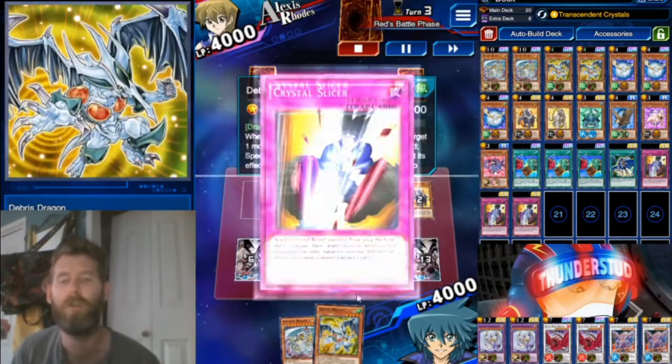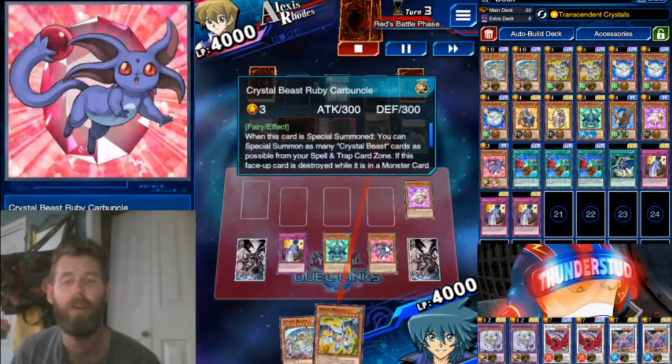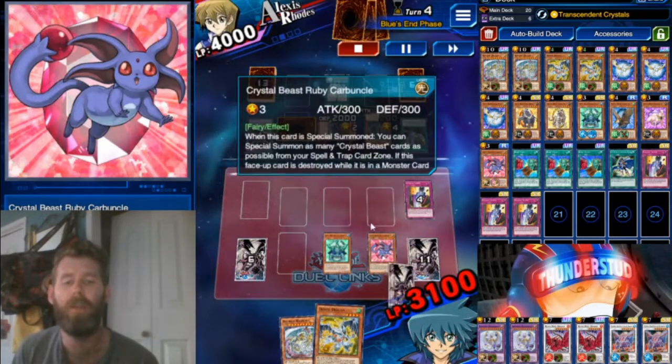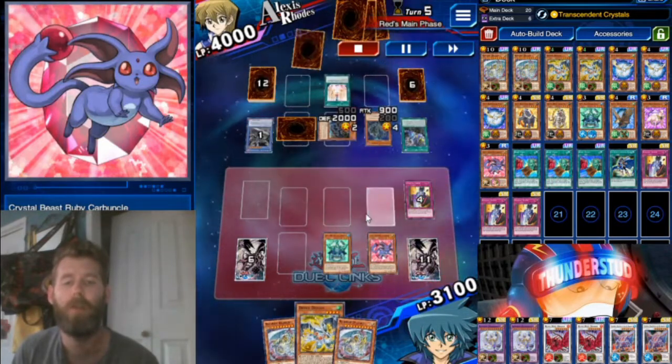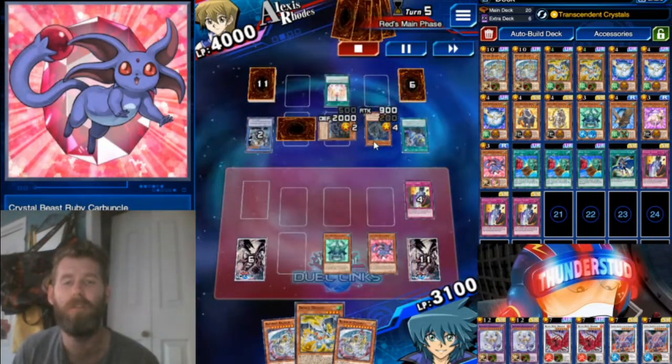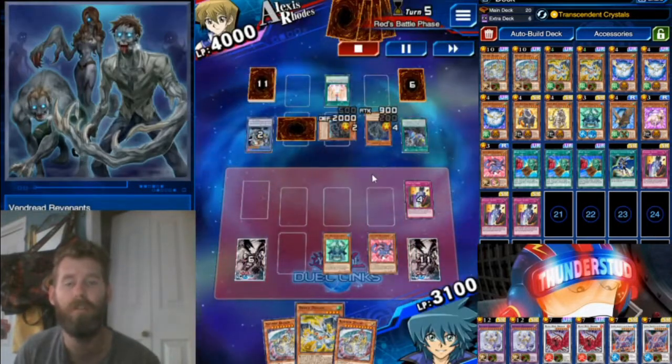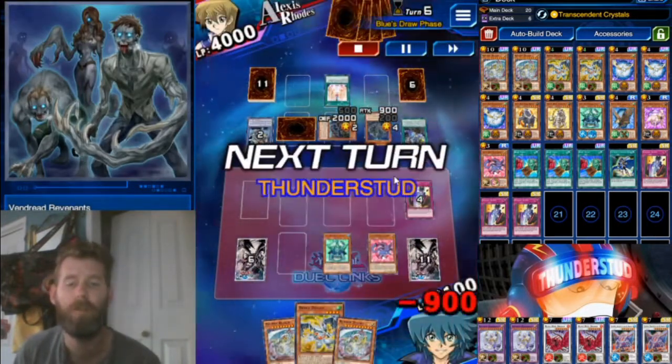Probably shouldn't have brought Carbuncle out at all — probably should have waited for my Slicer, then dumped the Carbuncle with the Slicer so the Debris Dragon would be live. Here I have to wait for a Rare Value and hope that he picks the correct one — a much more clunky way to do this. Our opponent's not getting any spell cards, he's just working with monsters so far, so he's not too much of a threat yet.